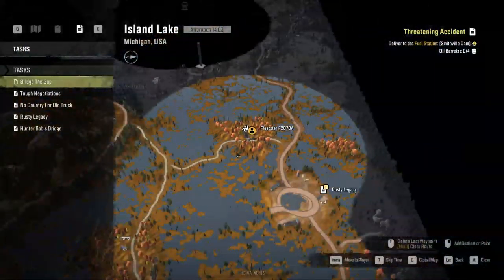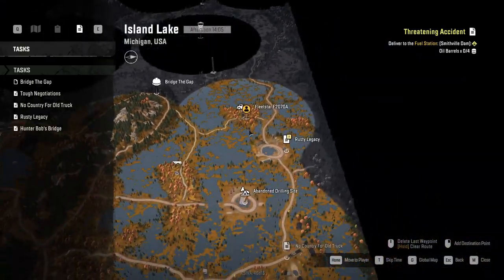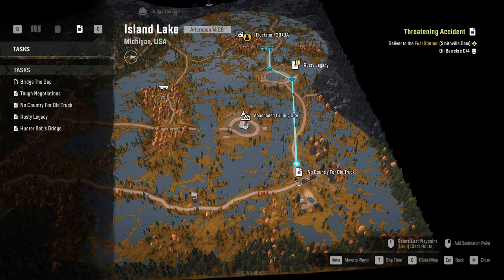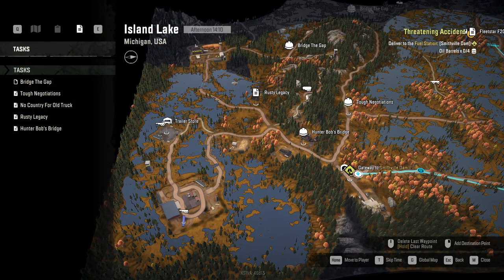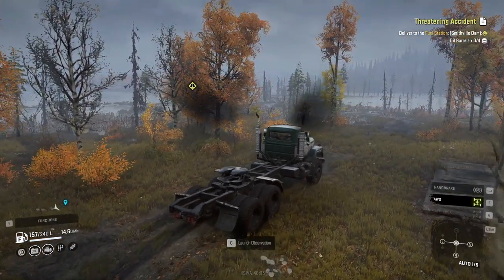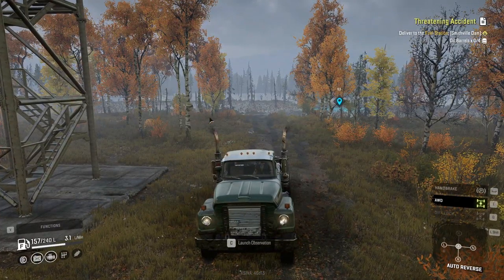This just unlocked a hell of a lot of map. Let's return here, grab that Rusty Legacy, go down here, return all the way back, then get back past the trailer store, grab a trailer. From that point onwards we'll see what we're going to be doing, because we actually will have enough fuel once we're at the trailer store, we're going to refuel and repair.